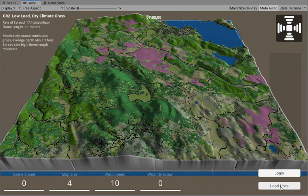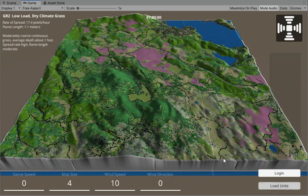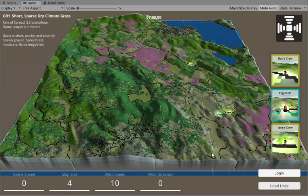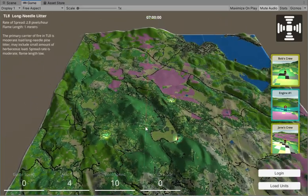We've got some roads here so let's load some units. Now, when the units get loaded they are random, but they do try to land on a road. I can click in different areas and you can see them pop up in different places. Let's bring them closer to this area.